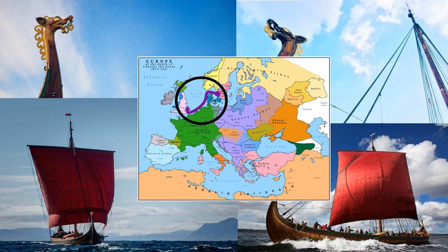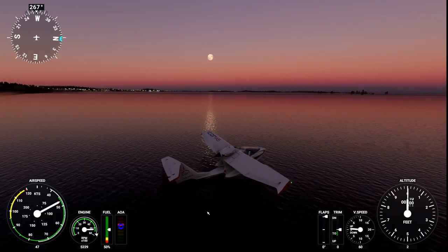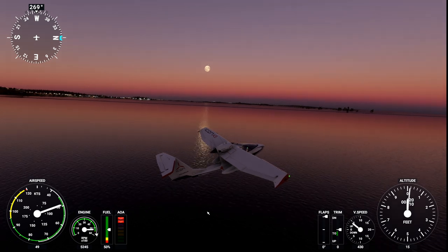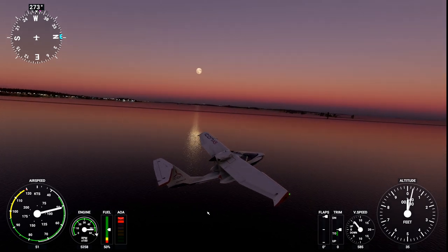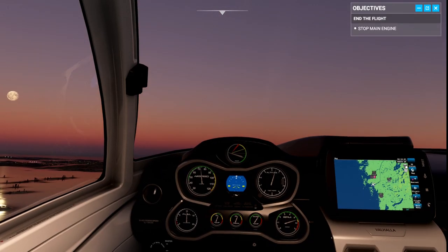Hello everybody. Assassin's Creed Valhalla is coming, and before the main character Ivor lands on the shores of Britain, I will follow the path of the Vikings from Scandinavia. In the year 865, the great heathen army arrived in the kingdom of East Anglia — meaning my journey will start here.